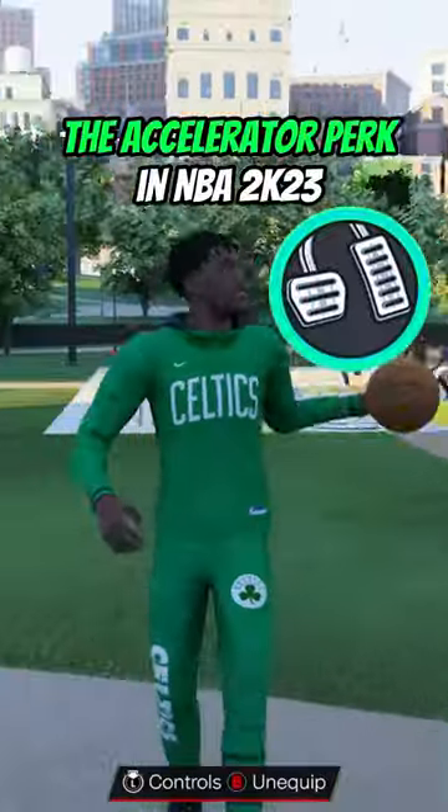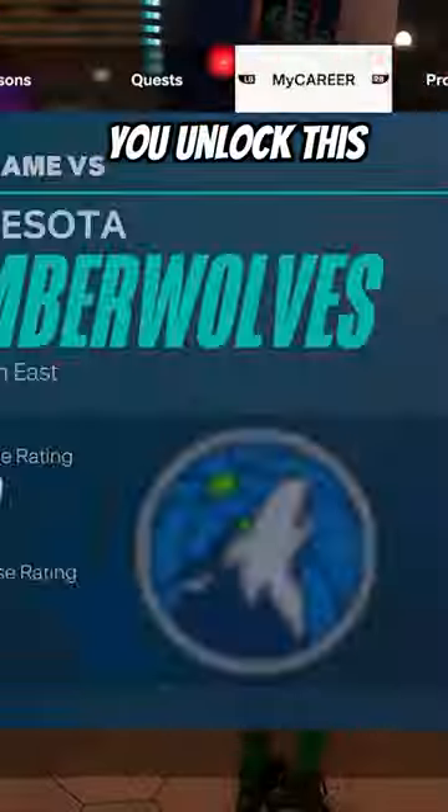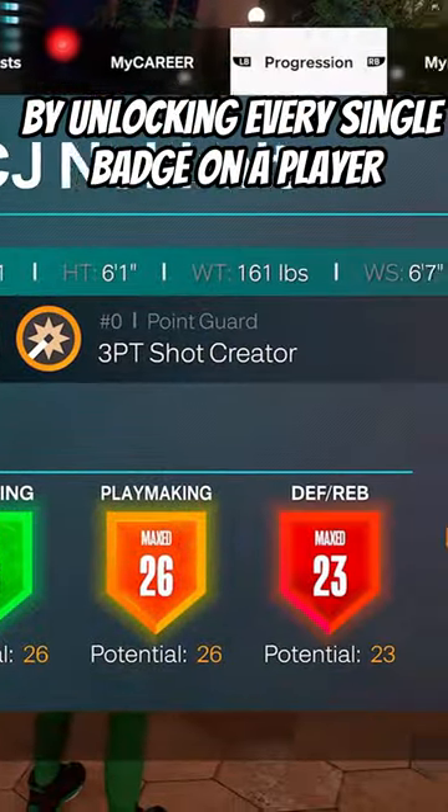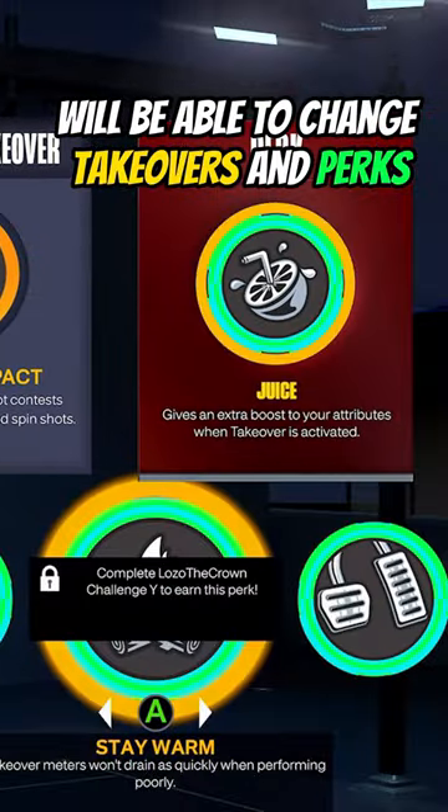This is how you unlock the Accelerator perk on NBA 2K23. First things first, you want to make sure that you unlocked Mamba Mentality. You unlock this by unlocking every single badge on a player, and then every build you make after that, including that one, will be able to change takeovers and perks.